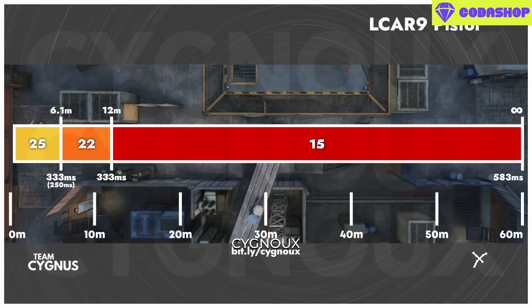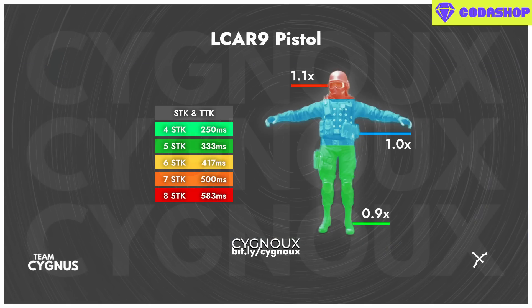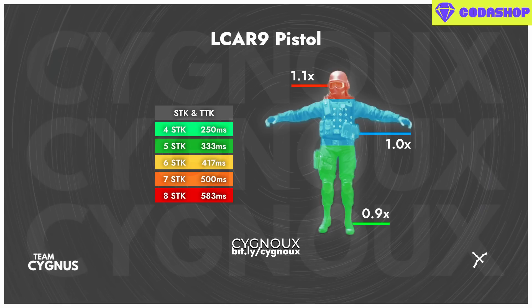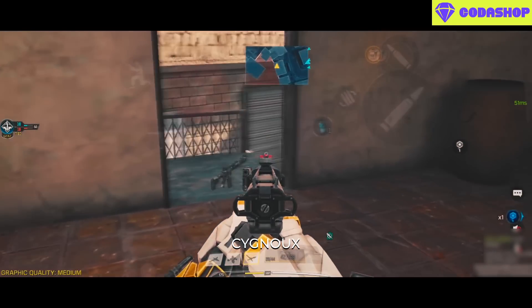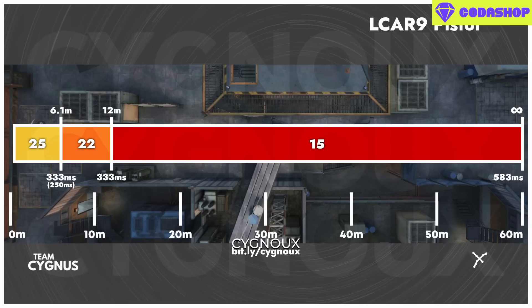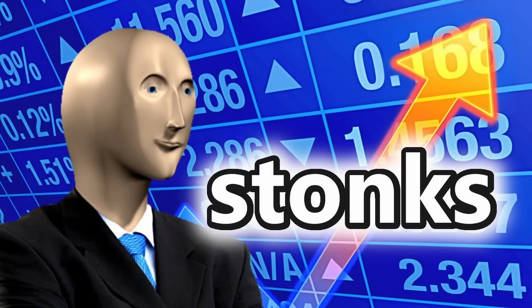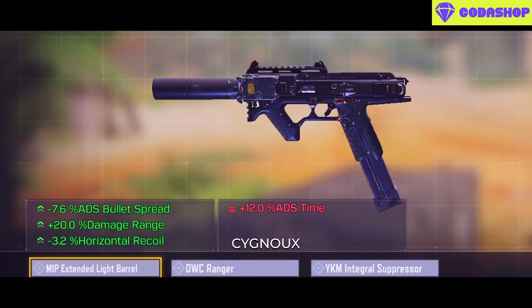Beyond 12 meters, the Elkar is completely outclassed — many guns maintain around 250ms TTK up to 20 meters and beyond. Don't even think about using this beyond 12 meters. There isn't much hope for faster TTK either, as 7 shots will be inconsistent due to poor ADS bullet spread, and the 7-shot TTK at 500ms is still slow. Our effective range for this weapon is 12 meters.